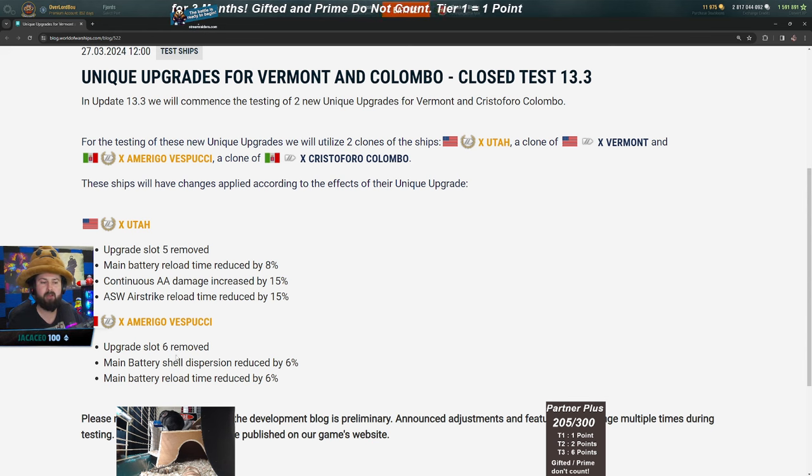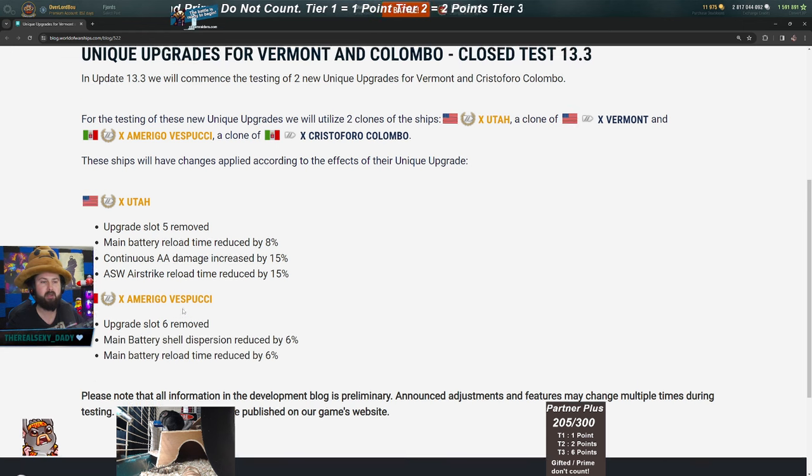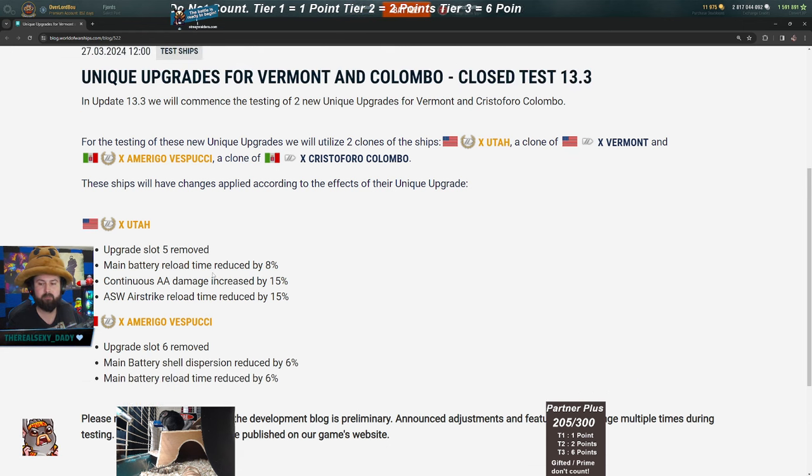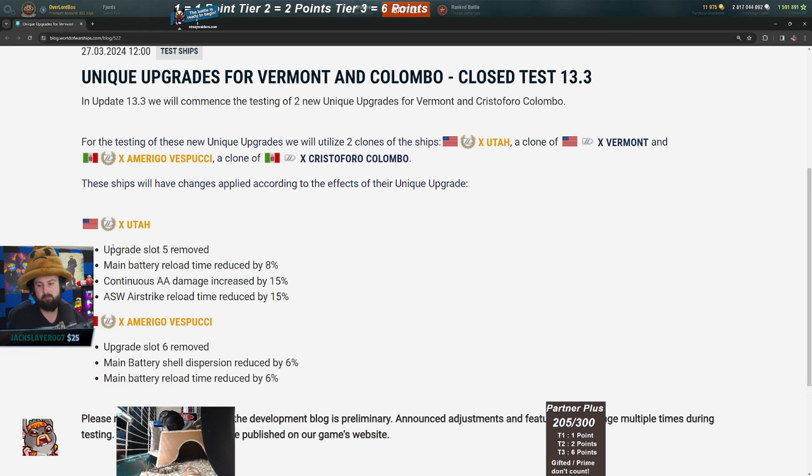The Colombo upgrade is more of a straight-up buff to the ship, while the Vermont upgrade is more of a tradeoff — you're sacrificing concealment and the 5% enemy dispersion buff by taking this over the concealment upgrade.